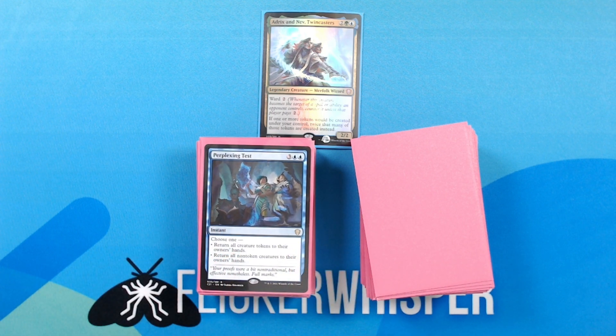Perplexing Test — 3 blue blue for an instant. Choose one: return all creature tokens to their owner's hands; or return all non-token creatures to their owner's hands. So hopefully, depending on what your opponents are playing, this could function sort of as a board wipe for you, where you can get rid of all non-token creatures and then just leave all your creature tokens remaining.